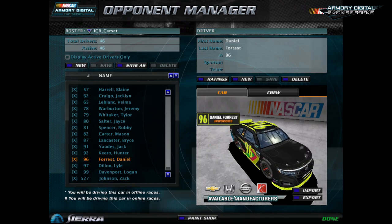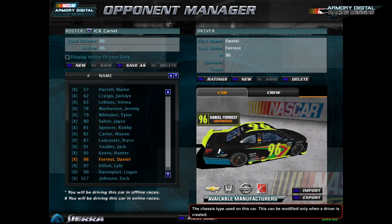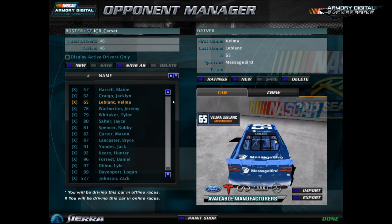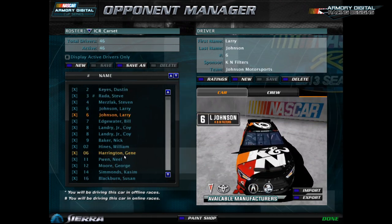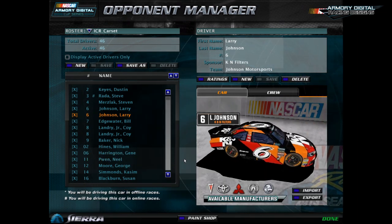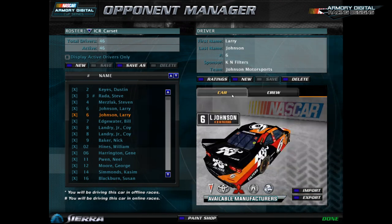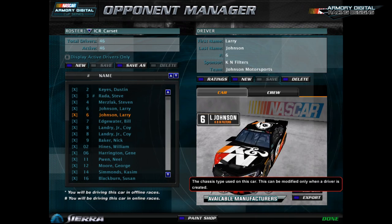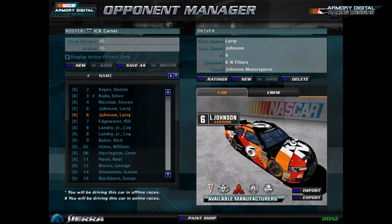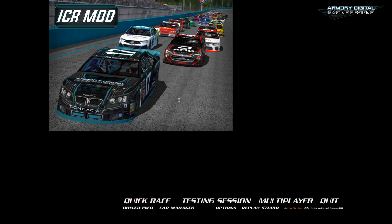I'll likely include an optional download on the website if people want to add or remove manufacturers, since you may not use some of them for your own personal car set. As far as the car set goes, they are compressed to 2048x1024 for the car and the crews are 512x512, which I highly recommend. You can do the much larger resolution that the templates offer, but in terms of memory, I think it looks good enough.